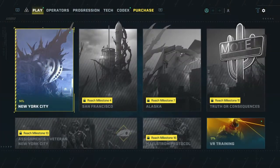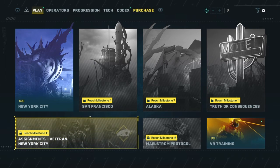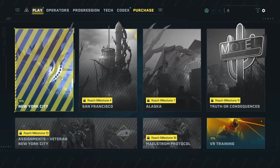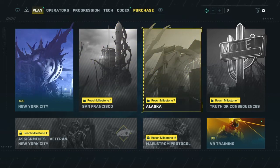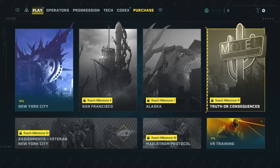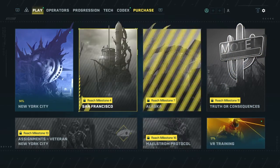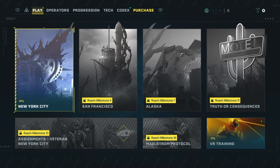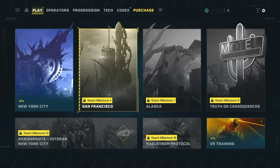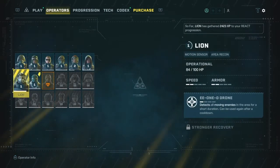This right here is your play area. As you can see, there are different zones: New York City, San Francisco, Alaska, or Truth or Consequences — I'm not sure what that is but I'm guessing it's a type of mission. There are also milestones, which are kind of like leveling up. Every time you level up it's a milestone. When you start off, you only get New York City and as you level up you get more areas to explore.